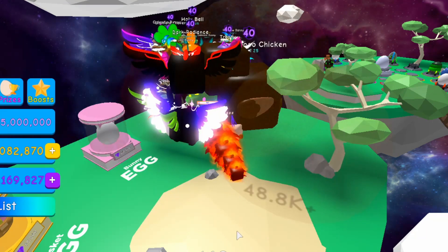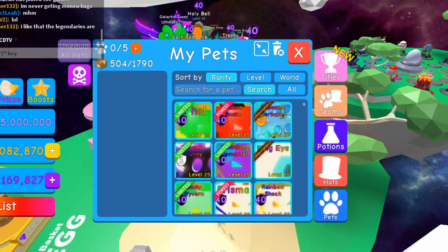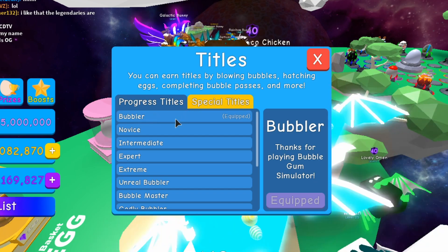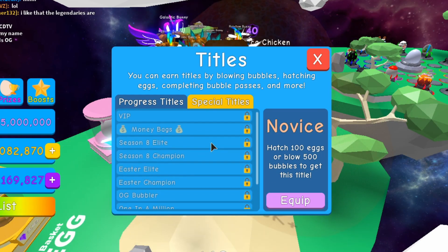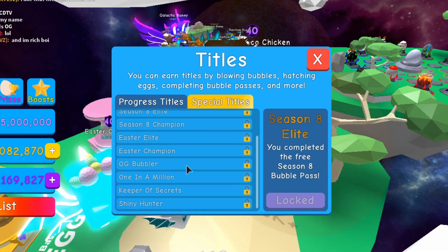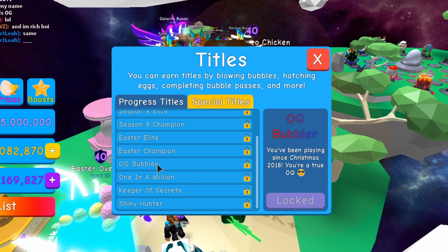If you want to get one of these titles like you see in the chat, just go to Items and then click Titles. From there you have Progress Titles — right now I'm equipped as Bubbler. You can also do Special Titles, like hatch a hundred eggs or pop 500 bubbles to get certain ones. They give you names you can unlock by doing specific things.